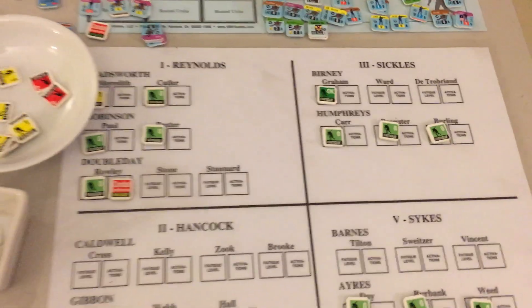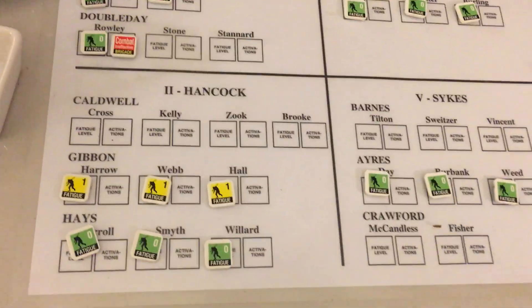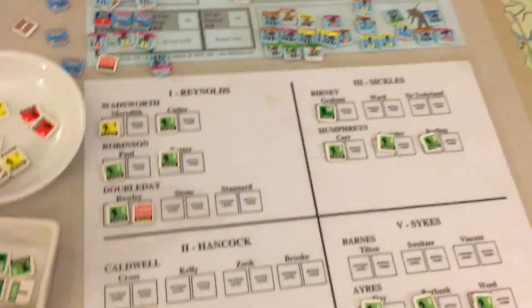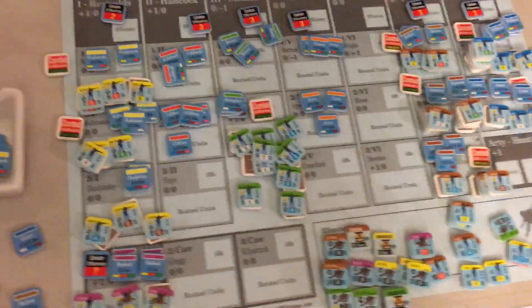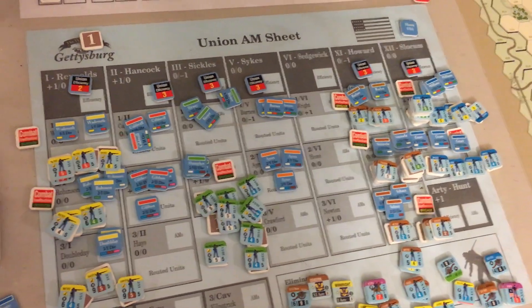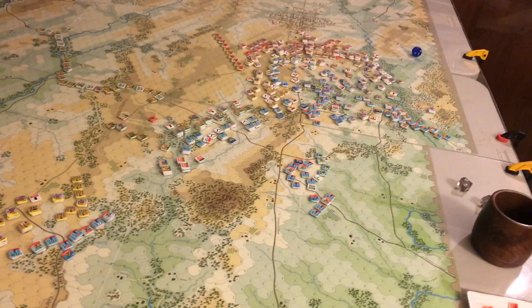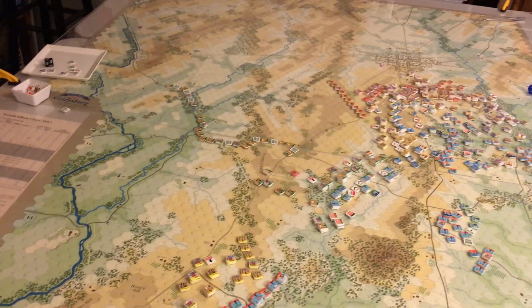Looking at the fatigue - not too bad. Gibbon's Corps are the guys rushing up to the front at fatigue one; everyone else is mostly at fatigue level zero, and the Confederates are about the same. But looking at the Union forces, they're just decimated - lots of losses and lots of routed units. Hopefully some can get into reserve; you need to get them six hexes out of line of sight and stay that way the entire turn, which is going to be tough.